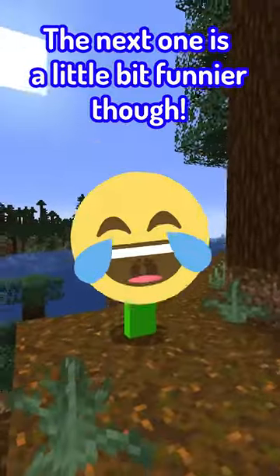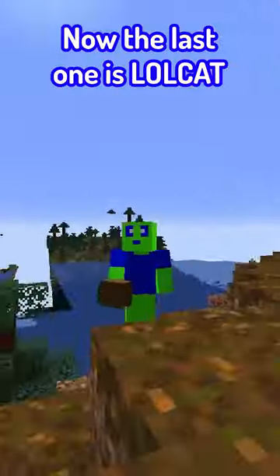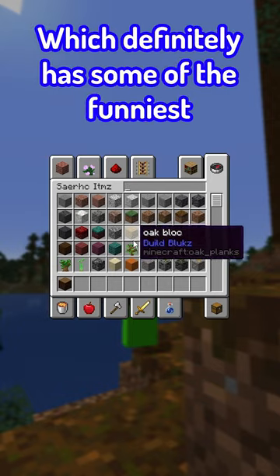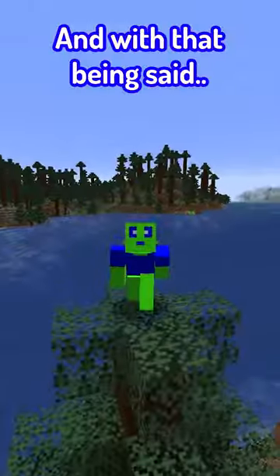The next one is a little bit funnier though — it's pirate speech. I mean, who wouldn't want to play with something called good-looking brown pebbles? Now the last one is lolcat, which definitely has some of the funniest names in the game, especially litter box stuffs. And with that being said...